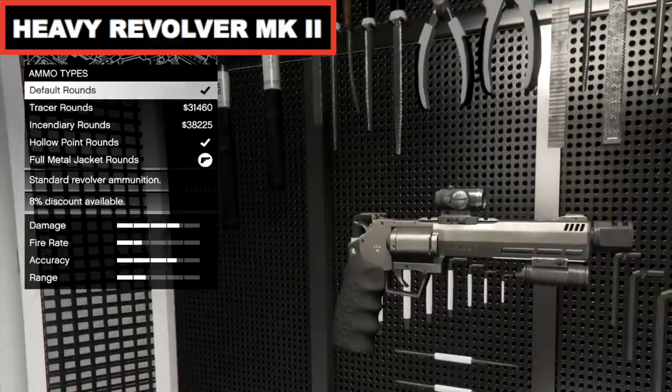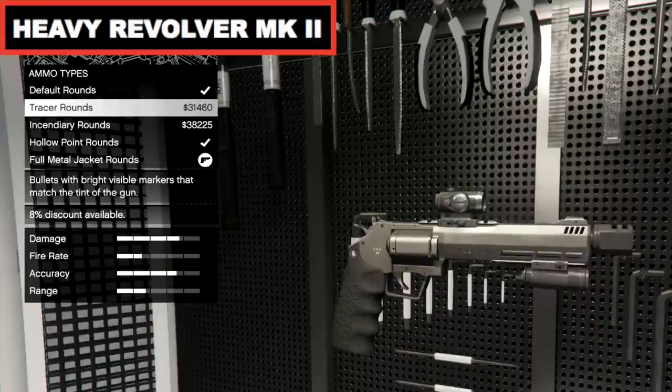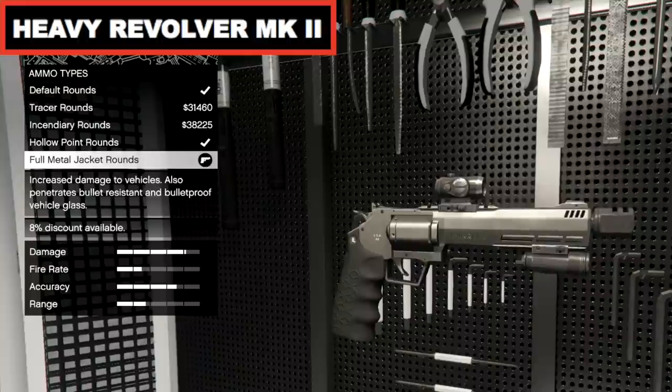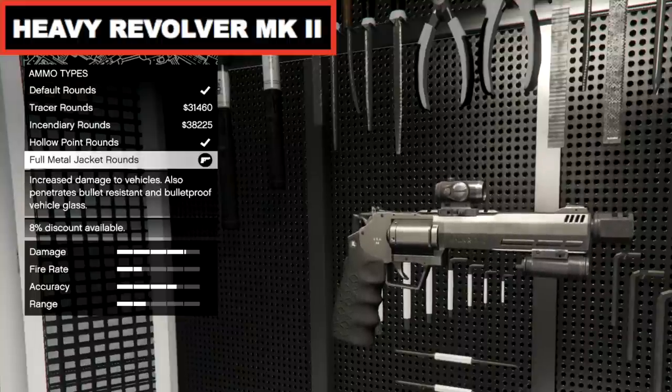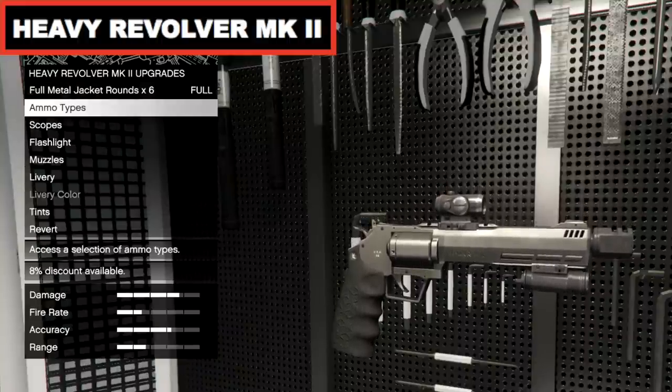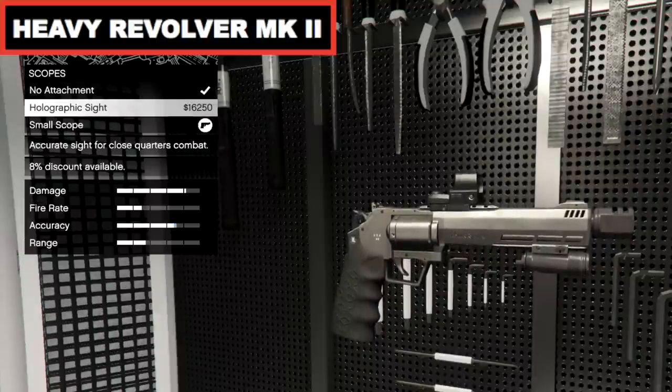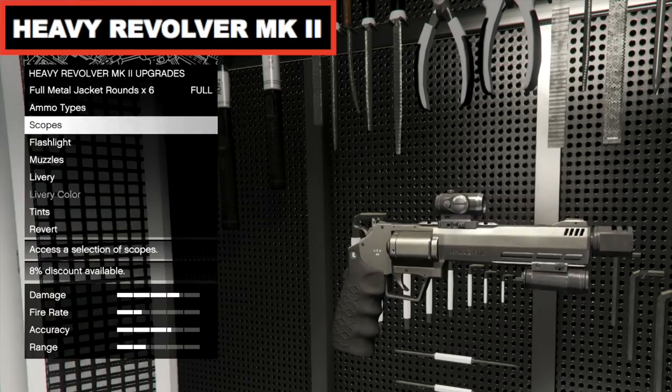The Heavy Revolver Mark II can only be obtained through upgrading it in your Terrorbyte or any other special weapons facility. Be sure to equip it with all the best upgrades to maximize its ability. The ammo I prefer for this one are the Full Metal Jacket rounds. It's very powerful and has a decent range. It can kill most enemies with just one shot but its fire rate is a little slow, but it's a weapon you really should have.